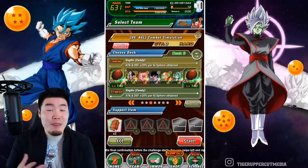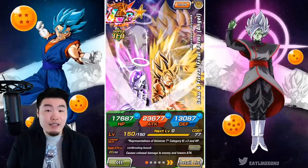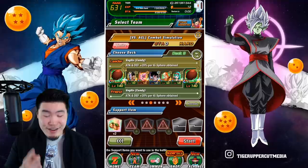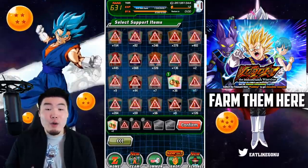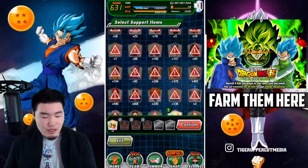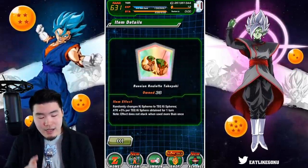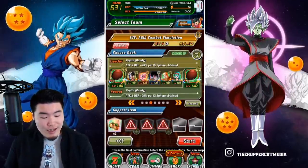Even though he's not as good of a nuke lead as those other units, he's still good enough for this event. His leader skill is attack and defense plus 20% per Ki sphere obtained. The strategy is pretty obvious — we have the Candy Vegetos for their leader skills, Goku and Frieza as the main attacker, and a bunch of support units for extra attack. For support items, you're only allowed to bring one, but one is more than enough, so we're going with the Takoyaki. You could also use the Chilai, the Limo, the Tabura Cookie, or similar orb-changing slash attack-boosting items.